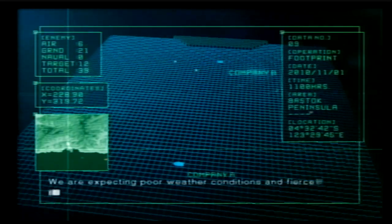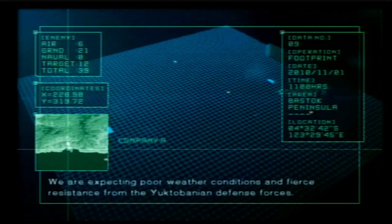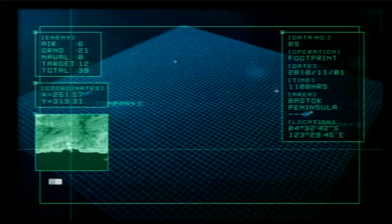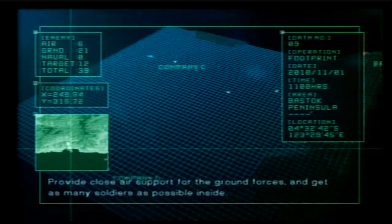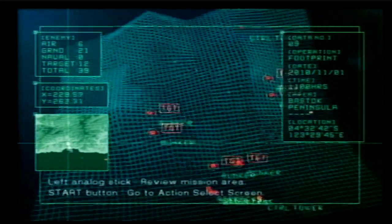We are expecting poor weather conditions and fierce resistance from the Yuktavania defense forces. The fortress is protected by pillboxes and a defensive wall. Provide close air support for the ground forces and get as many soldiers as possible inside. I wish you the best of luck in battle.